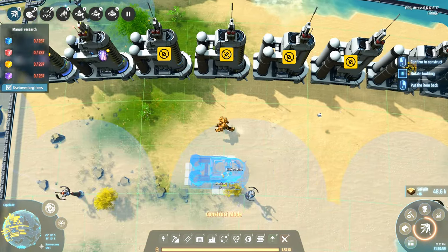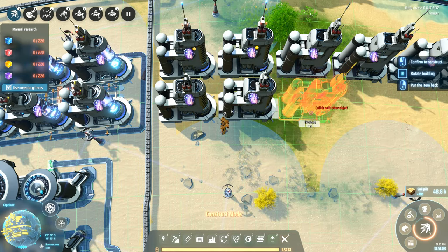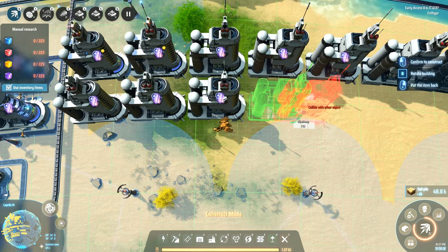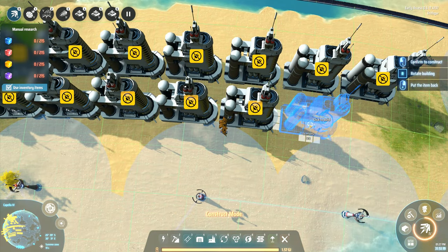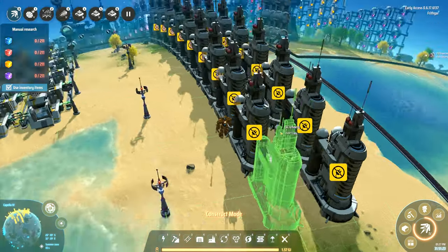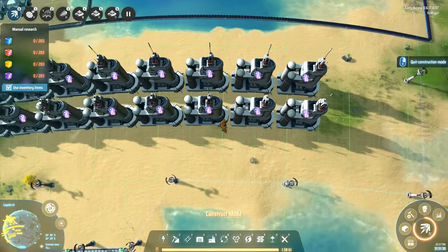And then we'll come back over this side and do exactly the same again, lined up with those right there. We'll leave a little bit of a gap so that we can run the belt in underneath. And then the belt is going to be looped all the way out around the outside of this one. Look at that line of those — this is insane. This is absolutely ludicrous.